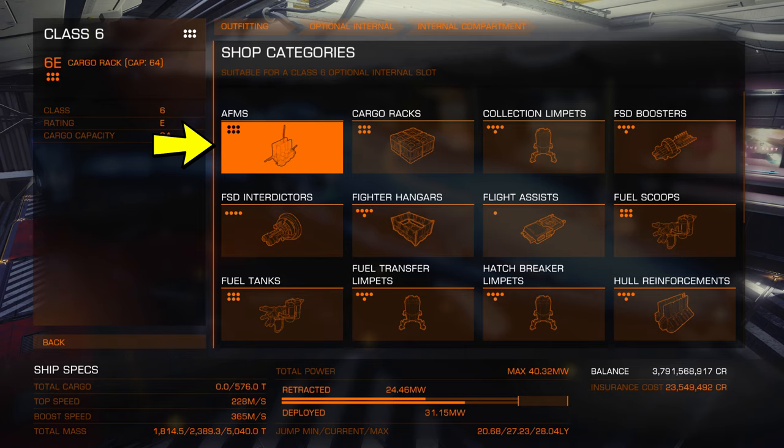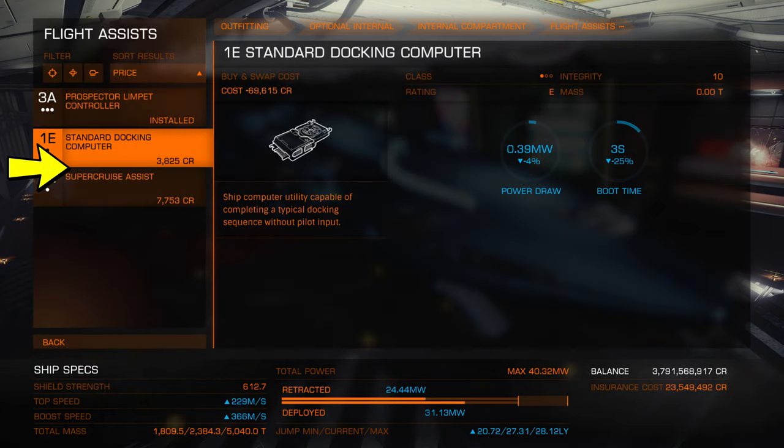AFMs or AFMUs are for repairing your FSD when you're out using the neutron highway — they cannot repair your hull if you take hull damage. Cargo racks are for carrying cargo and come in various sizes. Collection limpets are little things you send out to fetch materials and mining ore. FSD boosters are guardian technology and will increase your jump range, but you have to go and unlock them. FSD interdictors are for bounty hunting and pulling ships out of supercruise. Flight hangars are available for some ships and will install a small ship which an NPC, a friend, or you can fly. Flight assists are for supercruise assist and docking computers. Supercruise assist will help you in supercruise and pull you out at the correct distance from your destination, thus preventing the loop of shame. It will also help with fuel scooping.